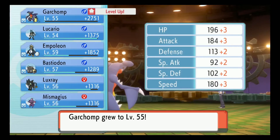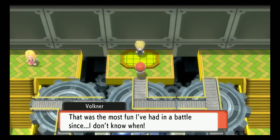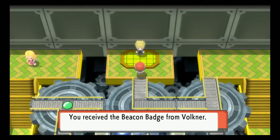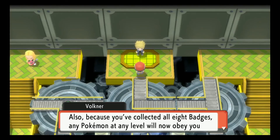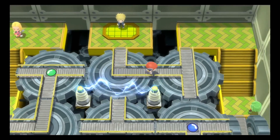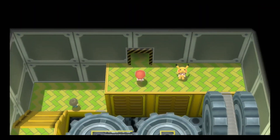We've got 12,000 for winning. Volkner says that was the most fun he's had in a battle, and it excited him to know our team will keep battling to greater heights. This is our eighth gym badge - the Beacon Badge. Waterfall is going to be key to get to the Pokemon League. Any Pokemon at any level will now obey us without fail. We got stickers from Volkner - probably some good electric ones - and TM57. Actually it's Charge Beam, not Volt Switch or Thunderbolt. Charge Beam is pretty alright.